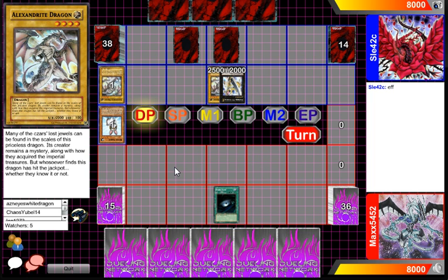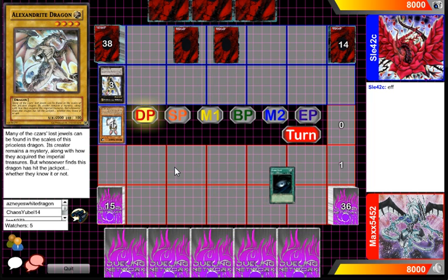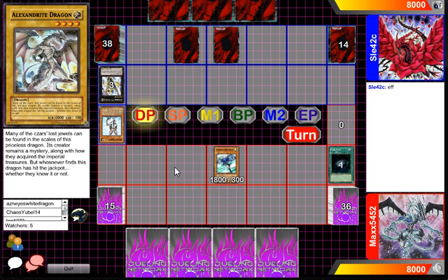And Dark Hole comes out of our player in the red. That's an okay play — perhaps he doesn't have an answer to Utopia at the moment. So we've got some Stratos and a Trap Hole. Interesting choice. You might be wondering why is he playing Trap Hole?